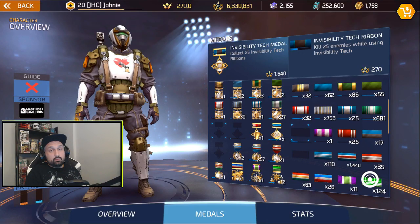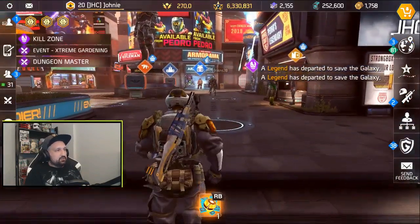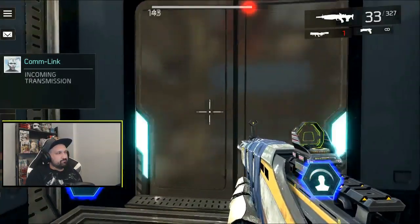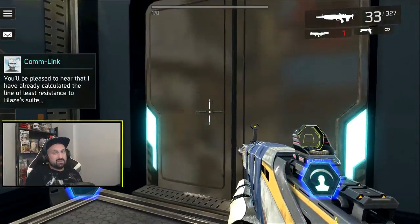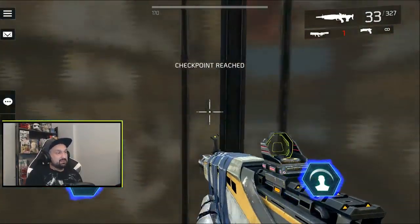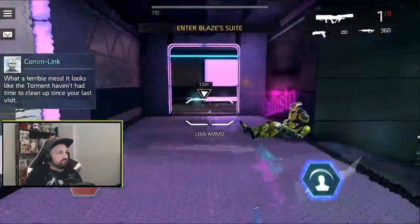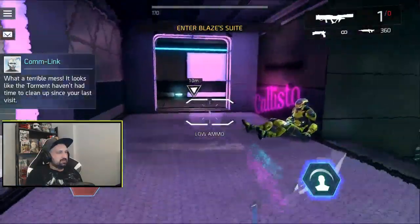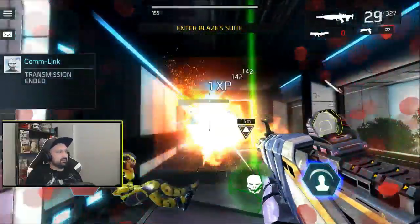Moving up, slowly but surely. My plan B is three kills at a time at the start, but there's all the loading times and the elevator — it's not that good. I'm kind of giving up on a better method; the show must go on. Can we get three this time? That was three! Let's do this — there you go, invisibility tech ribbon number one! I missed a kill at the end though.